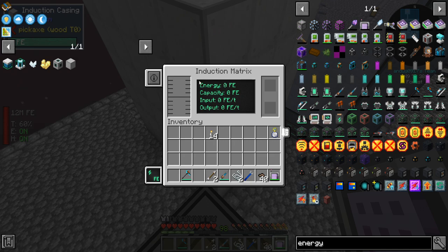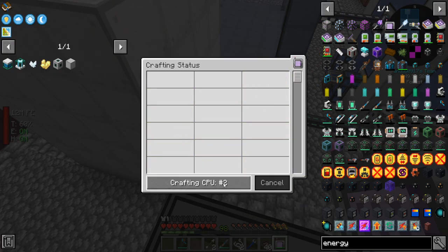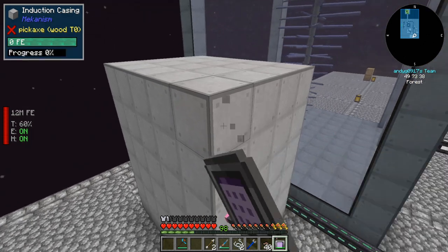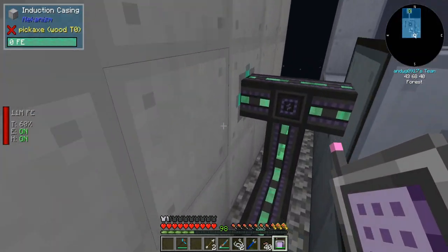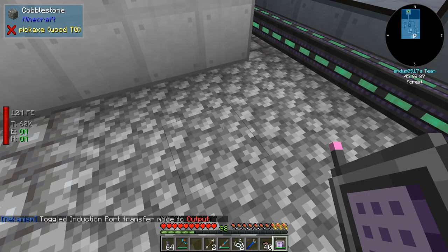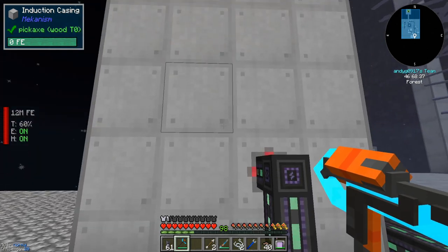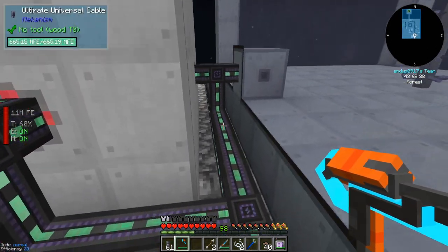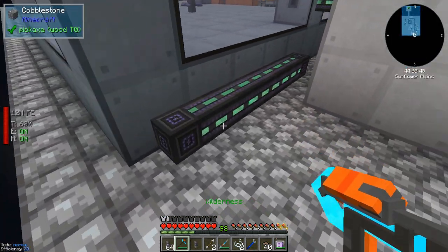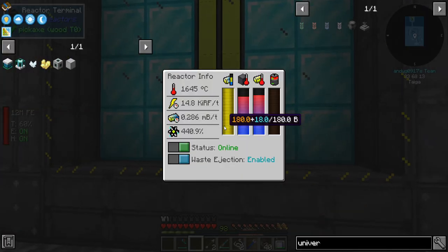Here's the induction matrix. There are no statistics because there are no cells or providers - those are being crafted right now. We need one cell and one port set to input, the other port set to output, then hook it up with universal cables. Almost created an infinite loop there - we're going to shove energy in first, then pull it out. The cell provides the storage capacity and the provider controls how much energy can be input and extracted per tick.